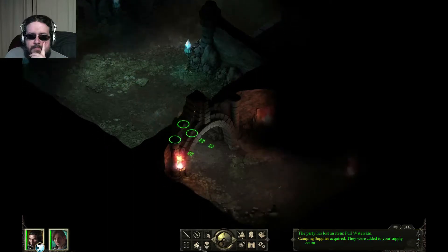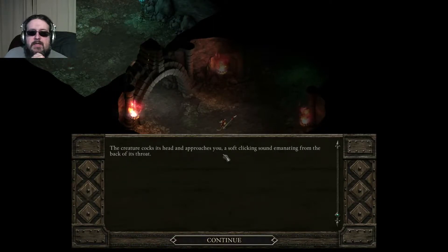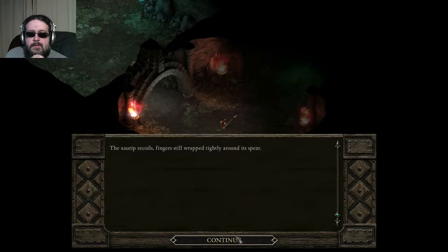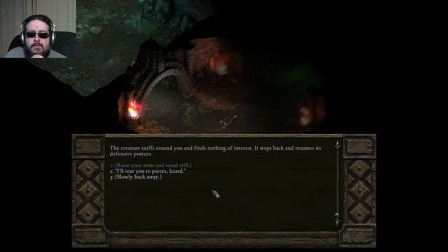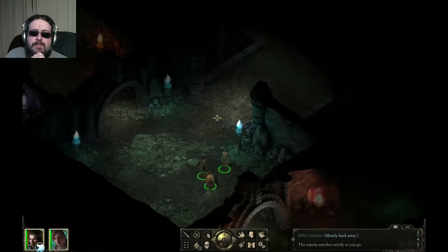A fork in the road. Going this way first. A trembling, sickly creature emerges from the dark clutching a spear - a zarub. It watches cautiously. Raise arms and stand still - the creature cocks its head and approaches with a soft clicking from the back of its throat. "It's okay, I won't hurt you." The zarub recoils. Slowly backing away.